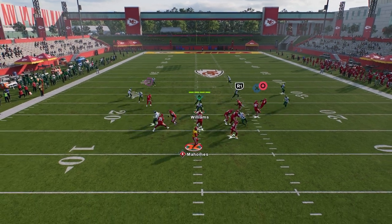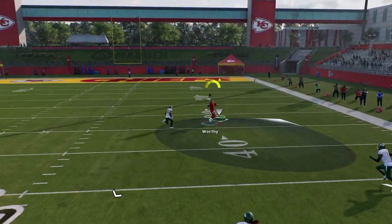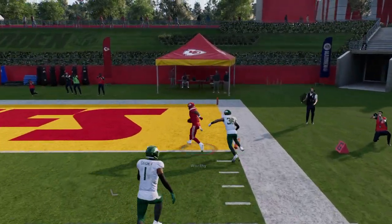We have a simple high-low read over the middle of the field in case the user does go to the Cover 3 beater aspect of this. But once this post crosses the face of the safety, it is going to be a one-play score.